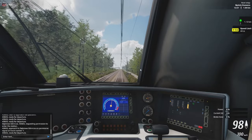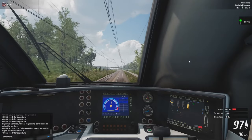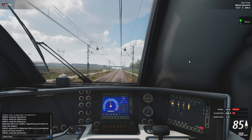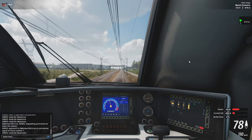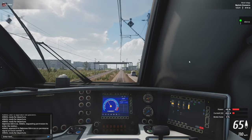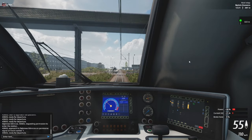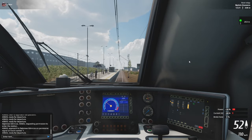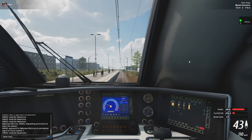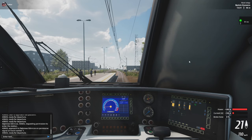According to this sign we are approaching the next platform. Right in front of that sign there was a rectangular sign with 11 on it, meaning our speed limit has raised to 110 km/h. We'll apply about 50% of braking power and make our stop at this platform. If you feel you are braking too fast, you can reduce the braking power or release the brakes completely. Remember to keep responding to alerter and SHP. We can apply full braking power — hopefully I won't overshoot.